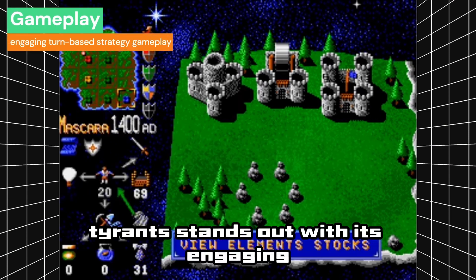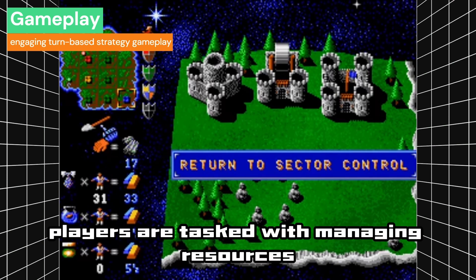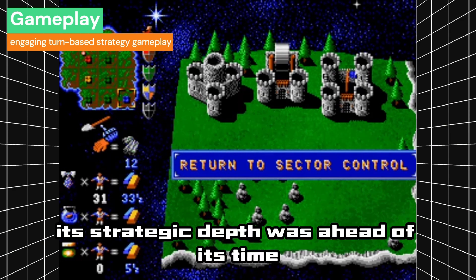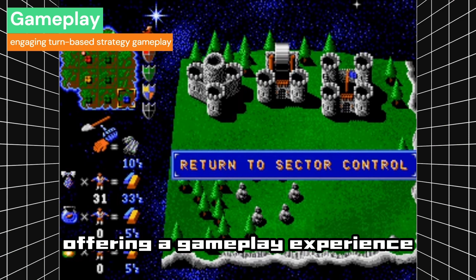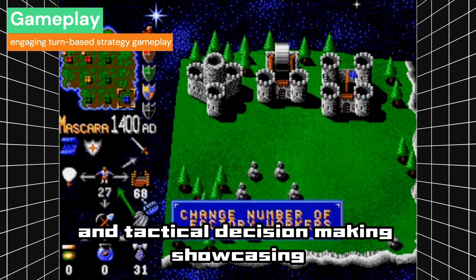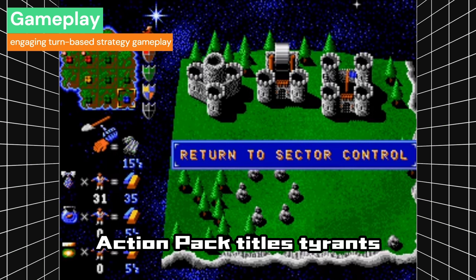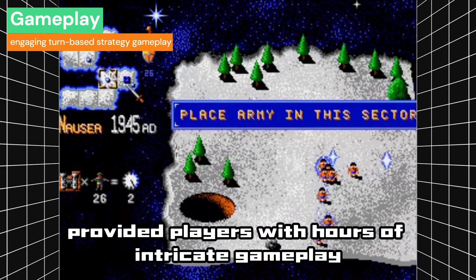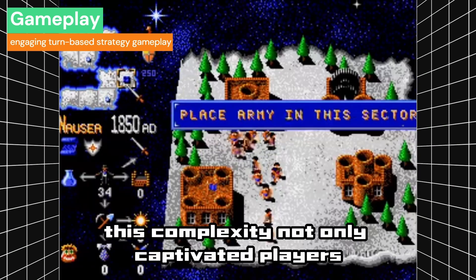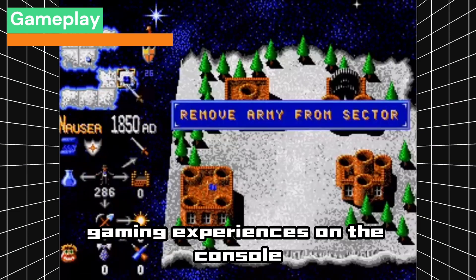Tyrants stands out with its engaging turn-based strategy gameplay, a rarity on the Sega Genesis. Players are tasked with managing resources, armies, and territories, reminiscent of the classic board game Risk. Its strategic depth was ahead of its time, offering a gameplay experience both challenging and rewarding. The game's mechanics required thoughtful planning and tactical decision-making, showcasing the Genesis' capability to host more than just action-packed titles. Tyrants provided players with hours of intricate gameplay, from carefully plotting territorial expansions to engaging in strategic battles.